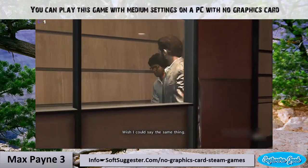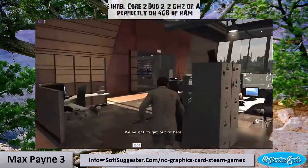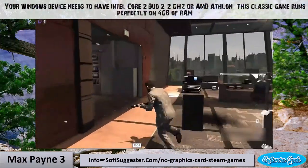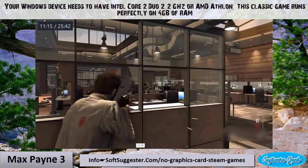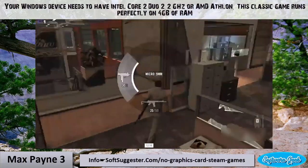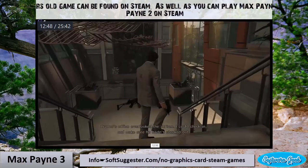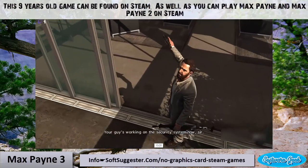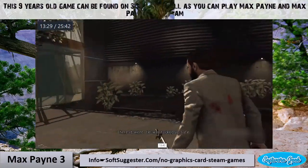You can play Max Payne 3 with medium settings on a PC with no graphics card. Your device needs Intel Core 2 Duo 2.2 GHz or AMD Athlon. This classic game runs perfectly on 4 gigabytes of RAM. This 9-year-old game can be found on Steam, and you can also play Max Payne and Max Payne 2 on Steam.